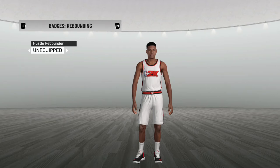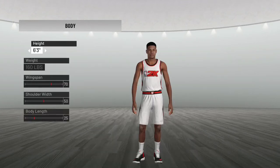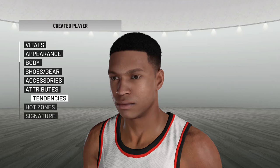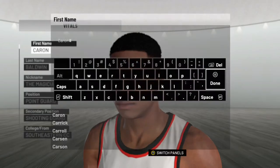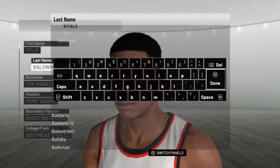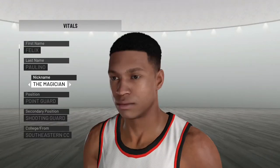That's pretty much all the badges for me since I'm basically a point guard. But since this is the NBA, I'm making myself six four shooting guard, just like Victor Oladipo at the same height. I gotta change my name - my first name is already in my channel. Felix Paulino - I don't think they have it in this game but that is my name. I'll put myself at six four just for the sake of 2K.